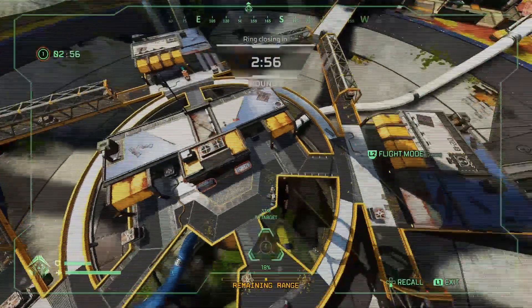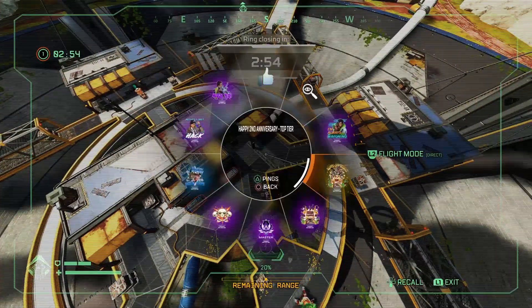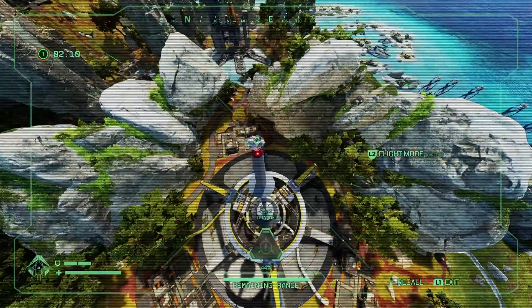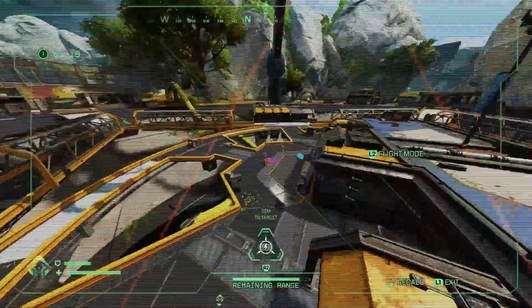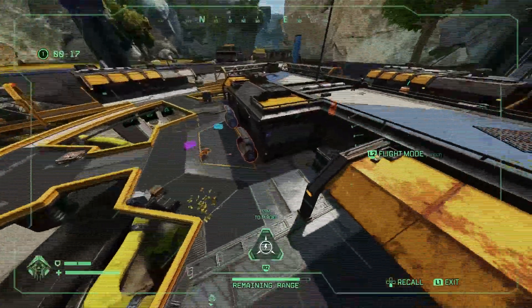This is really funny as you can just confuse the enemy team as to where these holosprays are coming from. I think this is a really harmless and funny glitch. Let me know what you think of this and if you can replicate it in game. On that note, I will catch you guys in the next one.